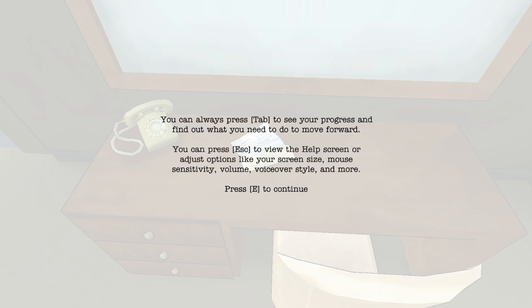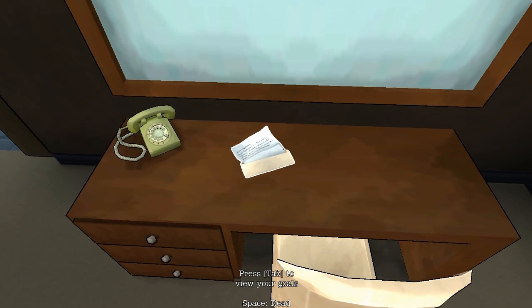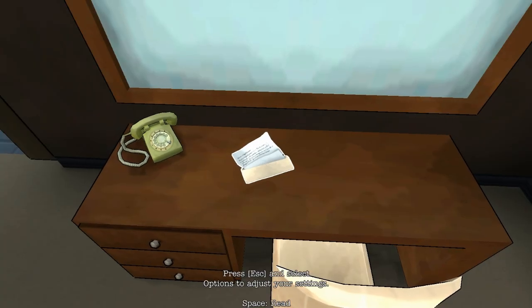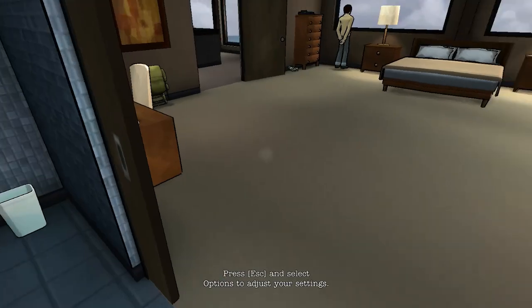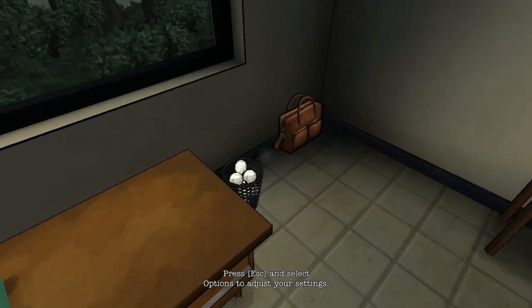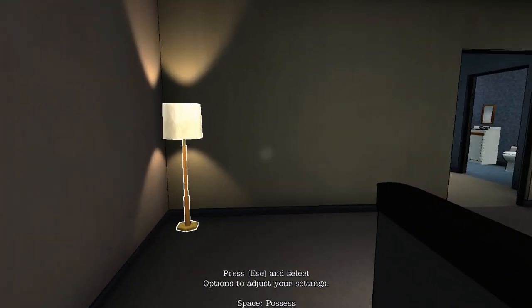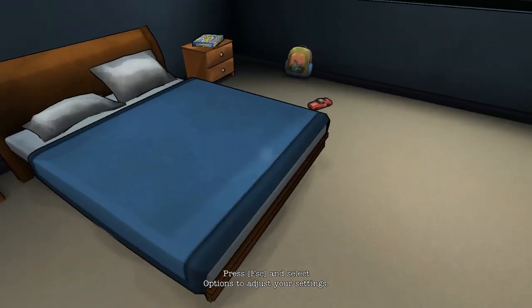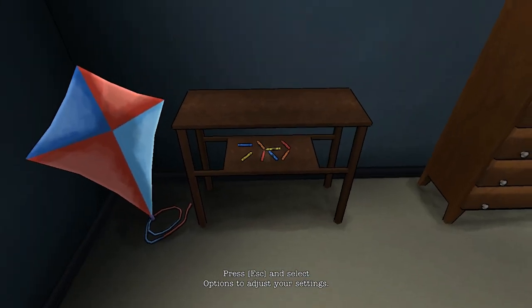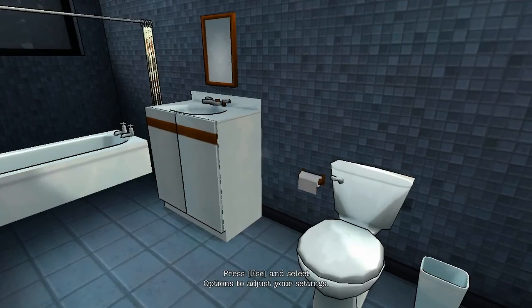You can always press Tab to see your progress and find out what you need to do to move forward. Press Tab to view your goals: search the house for more clues and memories. Let's have a look in Tommy's room and see if he's got anything. Racing Roger? Oh, there's Dan — he's going downstairs. That creeped me out slightly. Hey, little man. Oh, here's Tommy. We're in his memories — it's a picture of him and his dad. How cute.